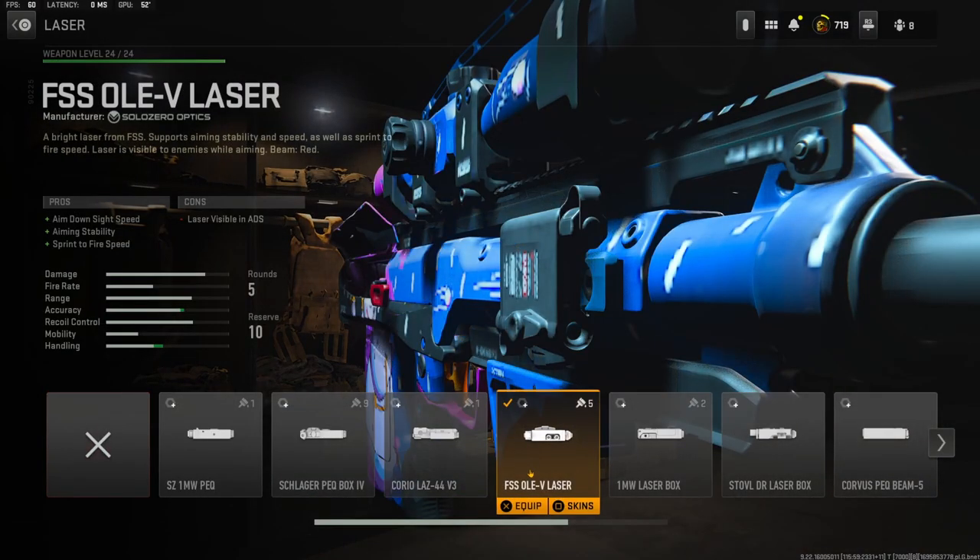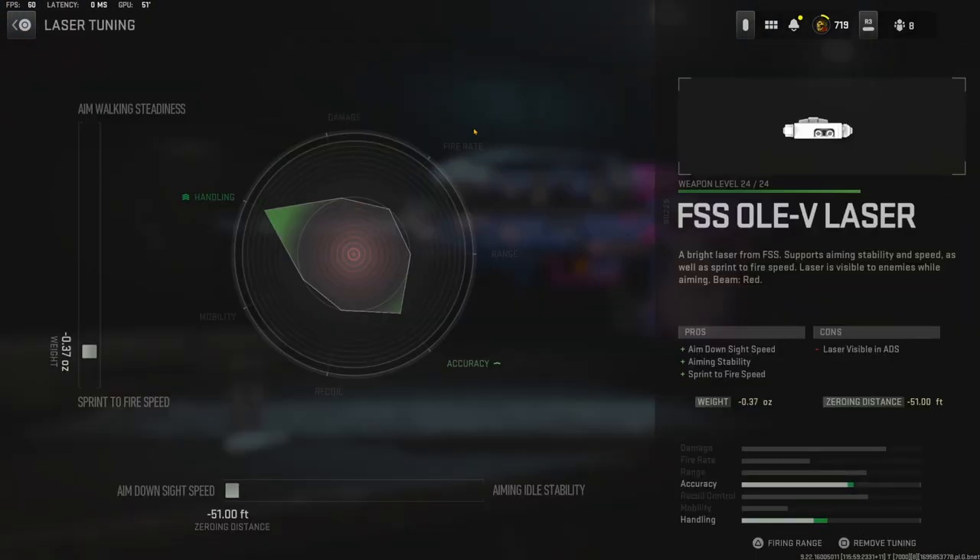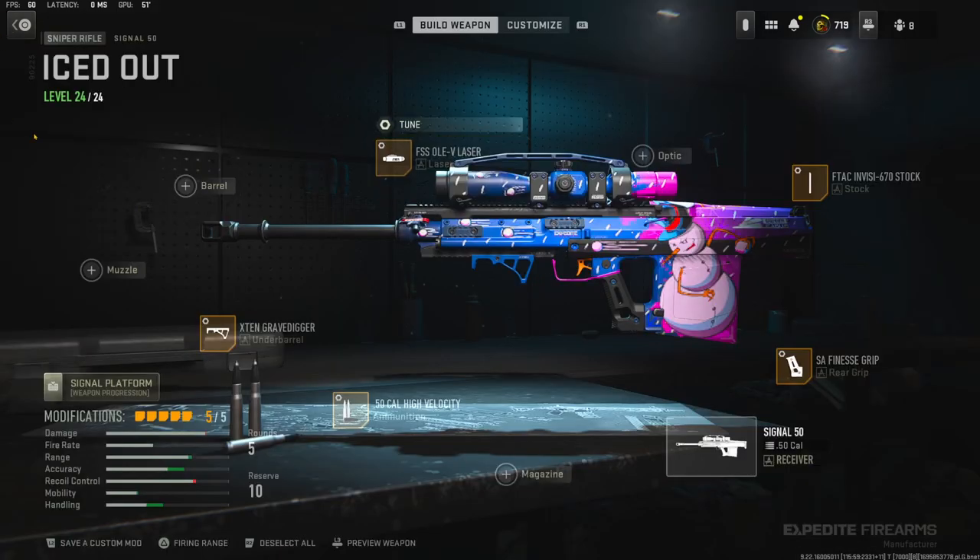Over on the laser I'm using the FSSOLE laser for aim down slide speed, aiming stability, and sprint to fire speed. The tuning I went with is negative 0.37 ounces for sprint to fire speed and the zeroing distance all the way over for aim down slide speed. That is going to do it for this class setup.